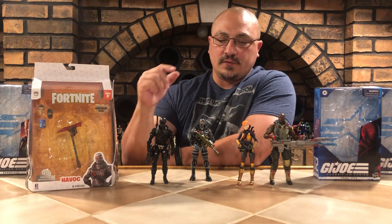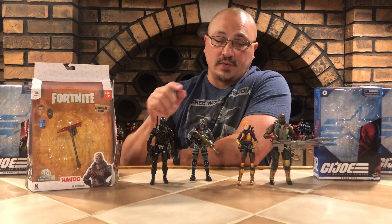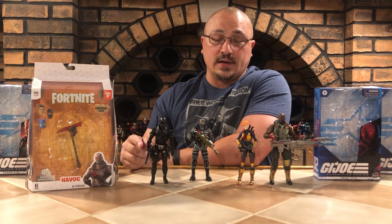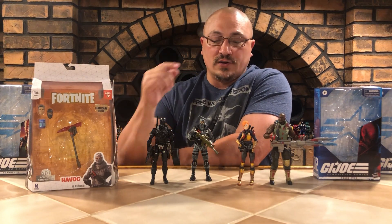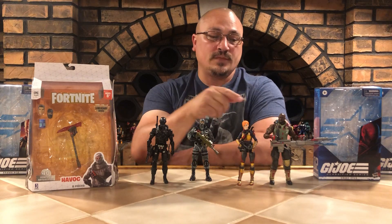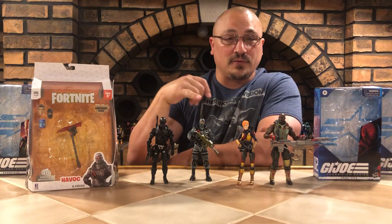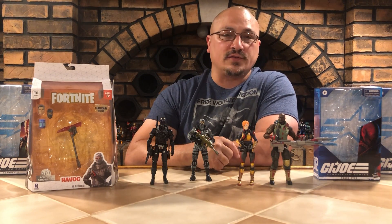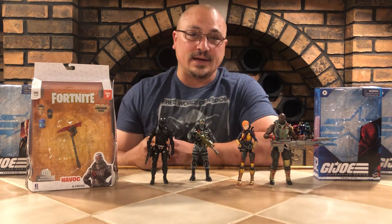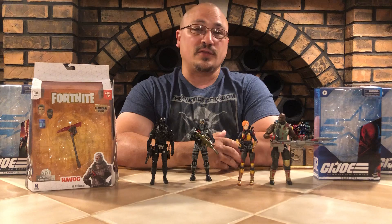One thing people had asked about is on the new G.I. Joe website where they talk about the characters — they actually mention their height. People were wondering if they were all going to be the exact same six inches. Well, as you can tell, they're different sizes. Roadblock is clearly taller than all of them. Havoc or Firefly is actually shorter, but Snake Eyes is a little bit taller than Scarlet. So they did get that down. It's nice that they didn't just go straight across like the original G.I. Joe line, which was obviously much different — we're talking 30 years ago.